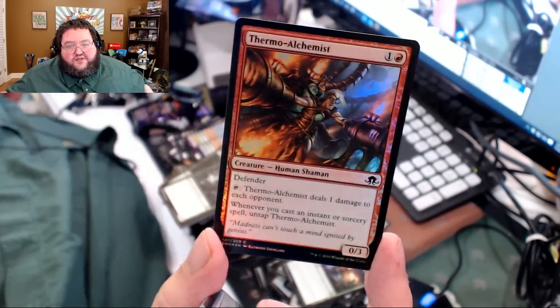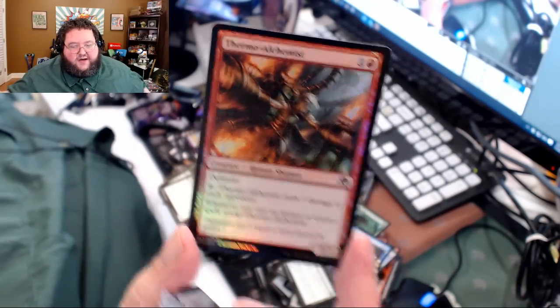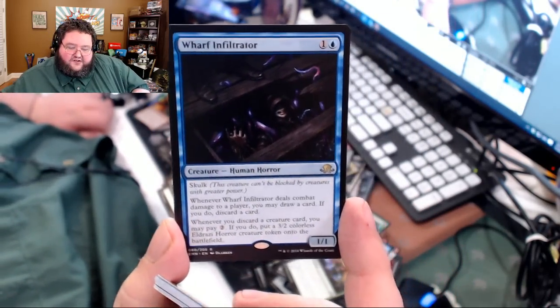Here's our last pack, and as usual the last pack is almost always terrible — but we'll hope for the best. There's our foil: Thermo-Alchemist, two casting cost, with defender. Taps to deal one damage and untaps when you cast an instant or sorcery. Here's our final rare: Wailing Ghoul — Weirded Infiltrator, two casting cost, 1/1. We got a few good cards out of this box, a few chase cards.